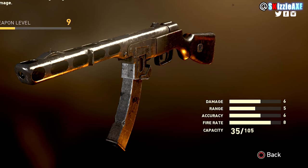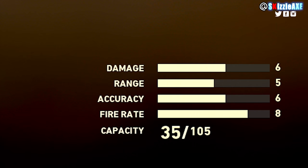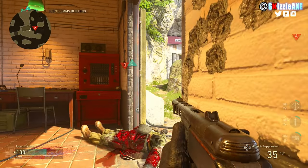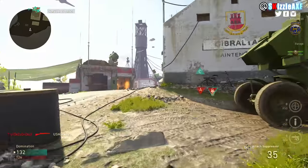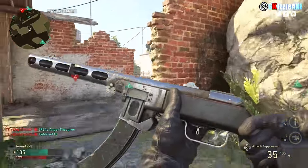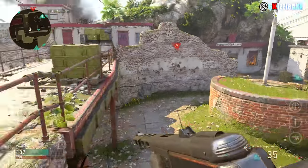Looking at the division stats: damage is 60, range is 50, accuracy is 60, firing rate is 80, and capacity is 35 to 105 without the drum mag. Comparing with other games, in the past we had 71 normally and 213 in Black Ops 3 multiplayer — so the WW2 ammo counts are lower, but I can live with it. It still looks really great. Now I'm gonna play the sound from World at War, then Black Ops 3, then WW2 — hear it out and let me know in the comments which version you like better. Subscribe if you're new and smash a like if you enjoyed this video.